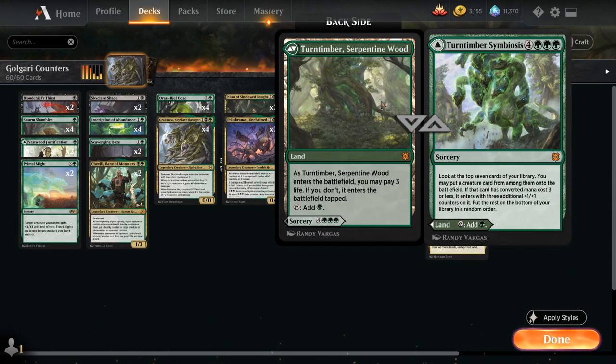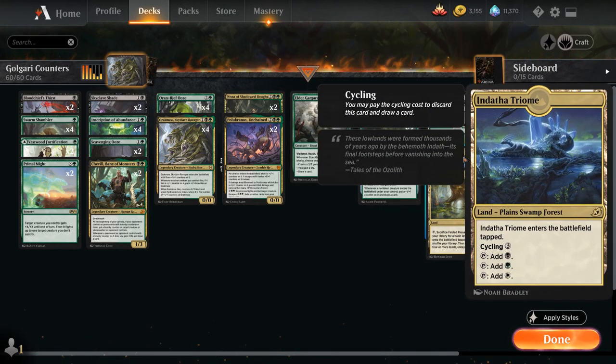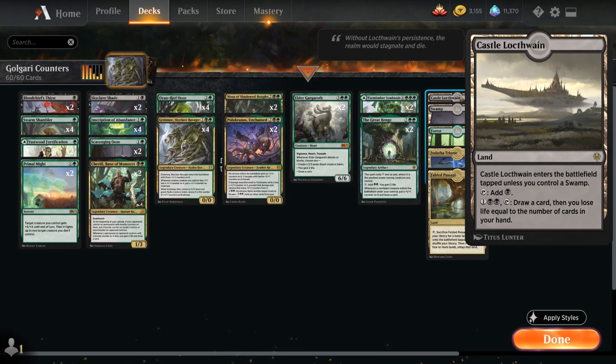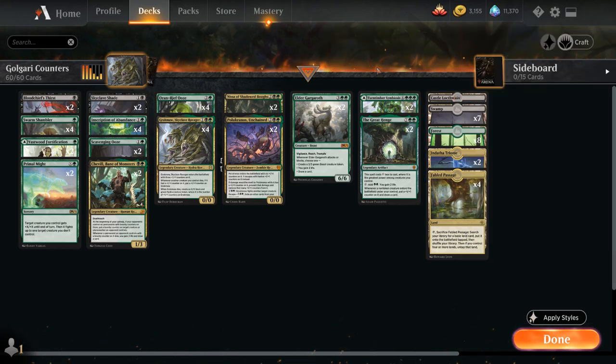For the mana base, we have 2 copies of Turntimber Symbiosis — either a land played untapped at the cost of 3 life, or a 7-mana sorcery that looks at the top 7 cards and puts a creature onto the battlefield, with 3 additional +1/+1 counters if it has converted mana cost 3 or less. We also have 4 Fabled Passages for Nissa synergy, 2 Indatha Triomes over temples for basic land types and cycling, 8 Forests, 7 Swamps, and 1 Castle Locthwain — only one since we're primarily green and triple black activation won't come up often. Now let's jump into some games.